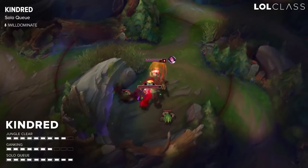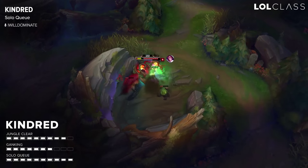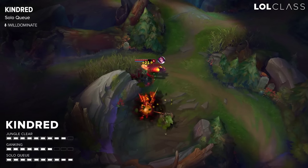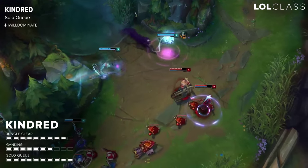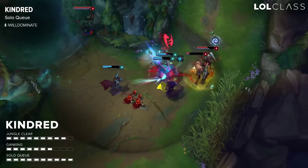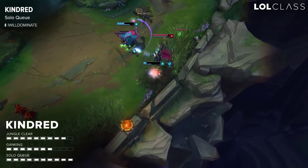In solo queue on Kindred, your clear is actually pretty strong because you have really good sustain and you don't take much damage due to the fact that you can kite camps so easily. So the clear is about a 9 for me. The ganks are a little bit worse because all you really have is a slow and it's kind of hard to kill people if they're not in really compromised positions, but they're still possible to pull off, so I'd say it's about a 7 for ganking.